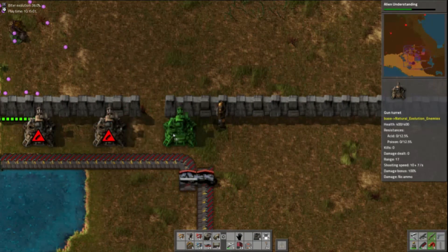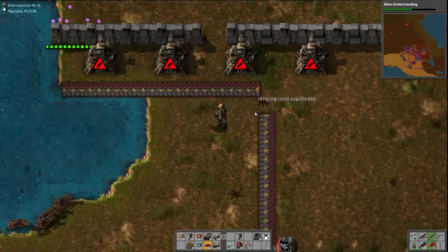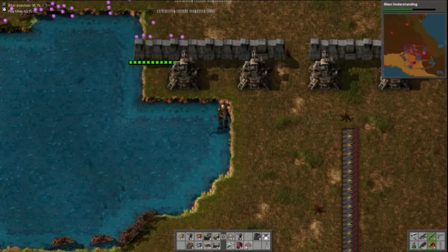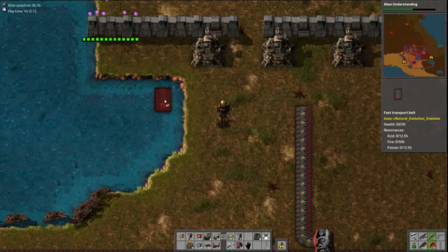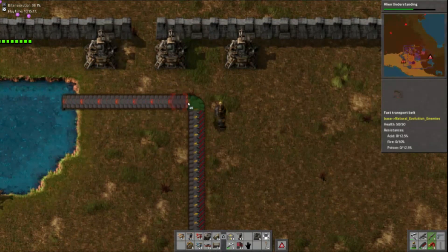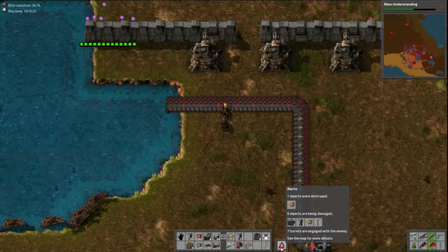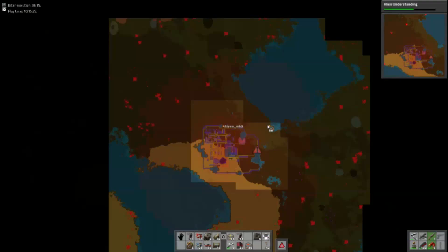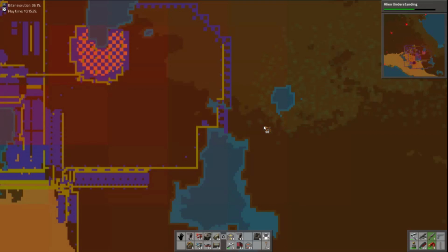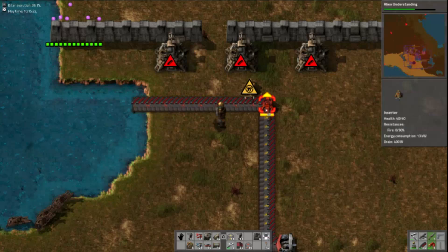I never actually did finish fortifying this section, did I. I've got the conveyor in the wrong place as well — even better. I can't actually put it there so that's going to have to be like that — there's no way around it. What's blown up? An inserter. East side — haven't had trouble there for a while. Looks okay kind of, though that'll start collapsing sooner rather than later unfortunately.